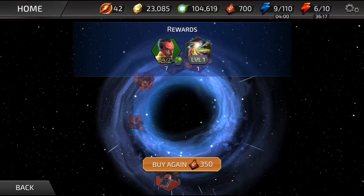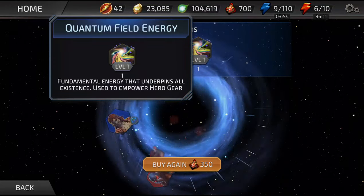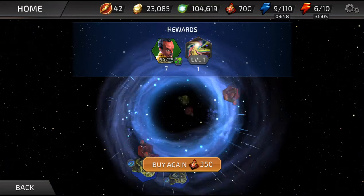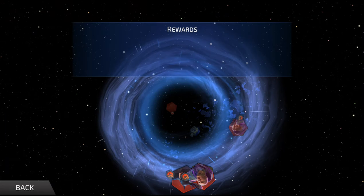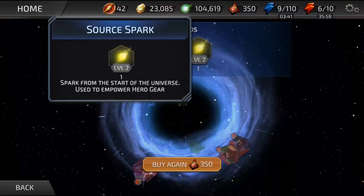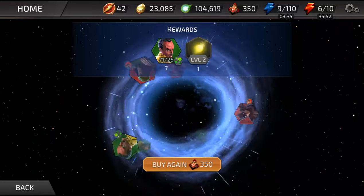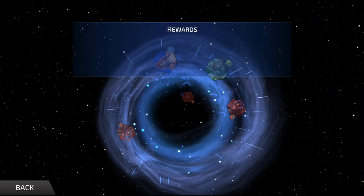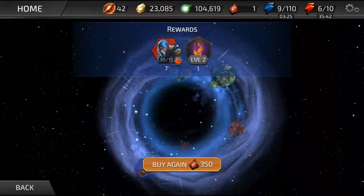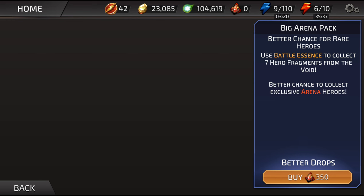We got some Sinestro — one of the materials used to upgrade characters, and actually we didn't have any of those so that's the first one. Next one brings another Sinestro and some more shards as well. Last pack gets some Bane and a level two energy — just more energy to make our characters stronger.